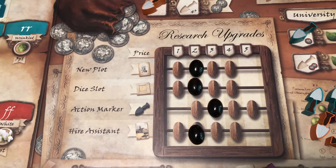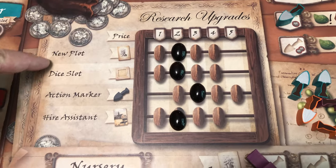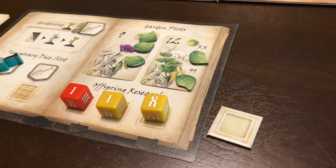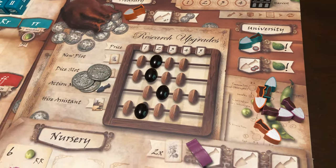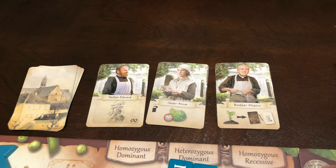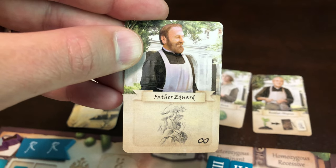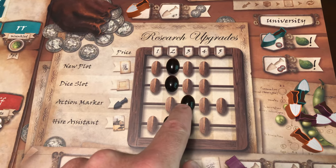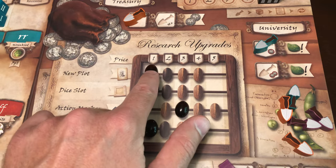Number 6: Upgrades. The last phase in each round lets you buy upgrades. Money is hard to come by in the game, but can be very worthwhile when used on certain upgrades that match your strategy. You can purchase new plots giving you access to another pea plant card to work on, an extra dice slot to draft and validate more data, an additional action marker to take more actions during the first phase, or hire an assistant that will give you a listed ability. The assistants can be very powerful, so know what each of the three cards does. The price of all upgrades is set by markers — whenever a player performs a certain upgrade, the price goes up by one, but at the end of each round, each upgrade's price moves down one to make it more affordable.